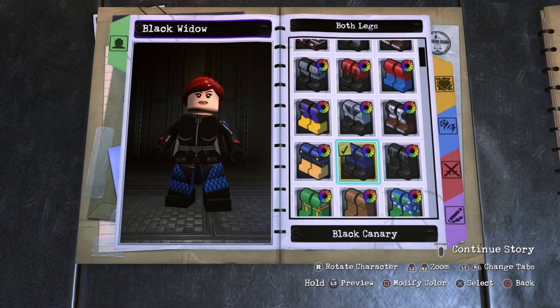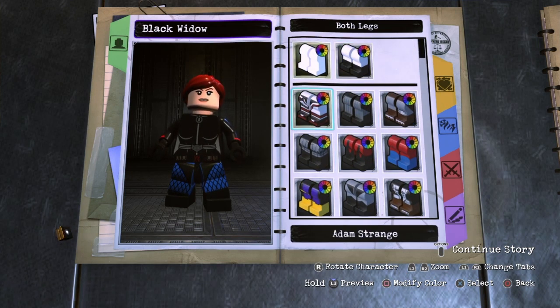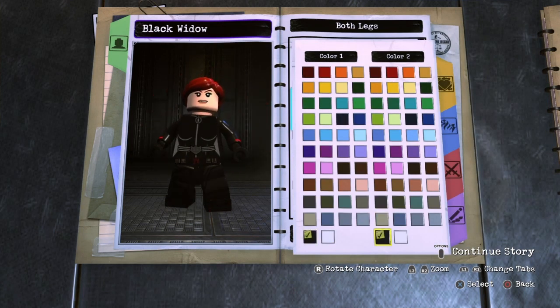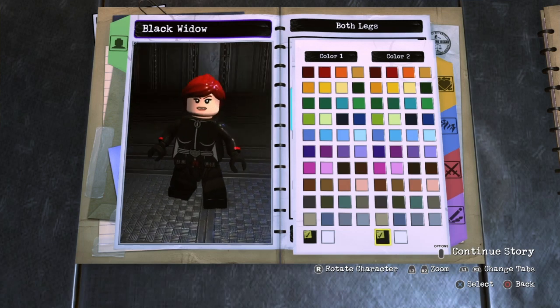For the legs, they're also all black. So you just want to go with Adam Strange and make them black for both colors. I like the way the black lines look on the black — I think it looks pretty cool.